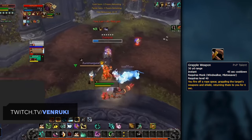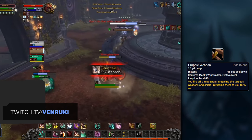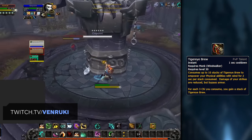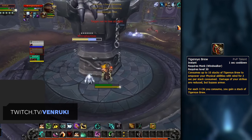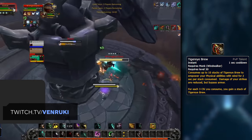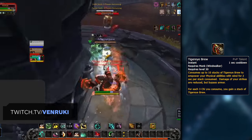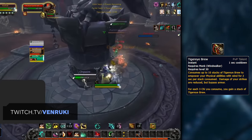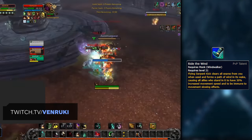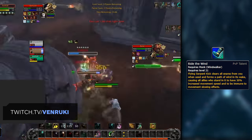You'll want to take Grapple Weapon against all melee except for Windwalker Monks and Feral Druids, as they don't rely on a weapon for their damage — usually taking this over Reverse Harm. When picking up Grapple Weapon against Warriors, Rets, and DKs, you'll also want to use Tiger's Eye Brew instead of Alpha Tiger. The only exception is if you prefer to play without Grapple Weapon, in which case you can use Turbo Fists, Alpha Tiger, and Tiger's Eye Brew to deal maximum damage. The only other PvP talent to consider is Ride the Wind, which you'll pretty much exclusively use against Frost Mages, replacing Reverse Harm when doing so.